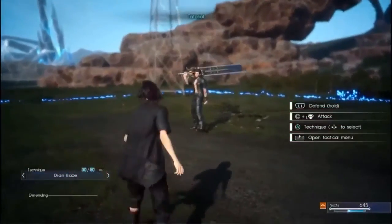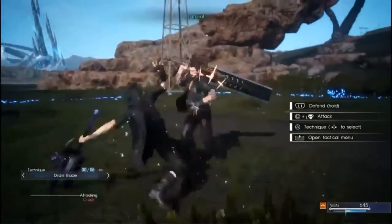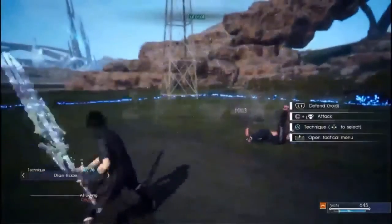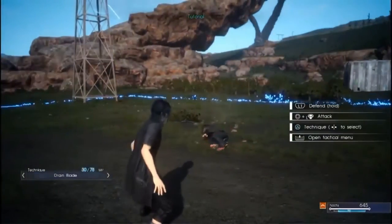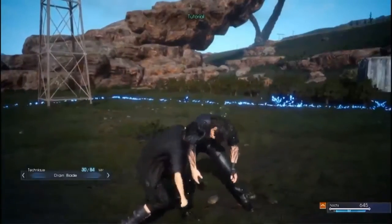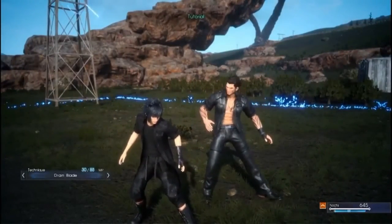Chain your weapons with great settings according to the enemy you face and you should be fine. Do techniques, chain weapons, and parry — you should be fine in battle. Lastly, if you find your friends in danger status, be sure to rescue them. This concludes Gladiolus's bootcamp.